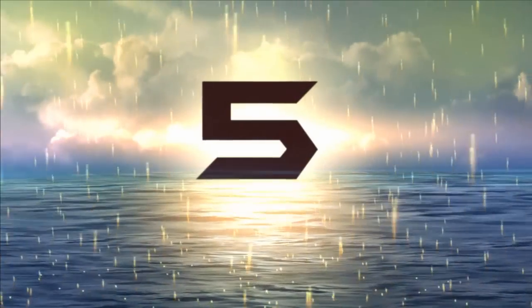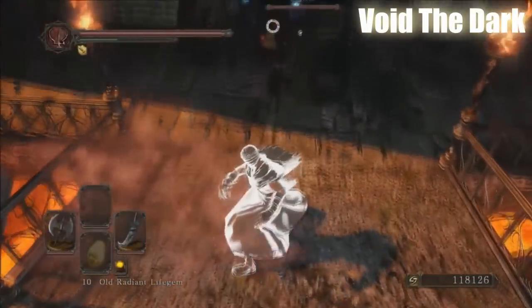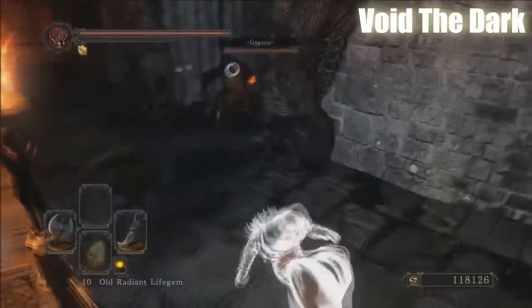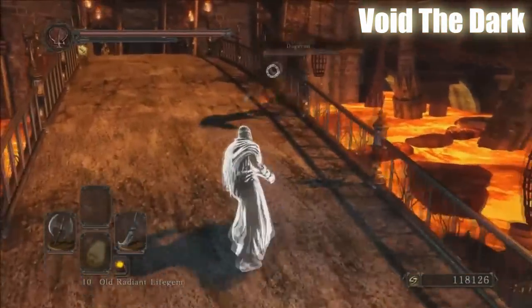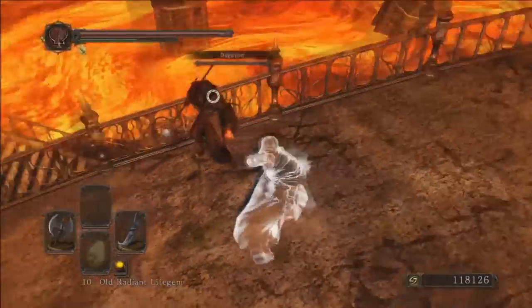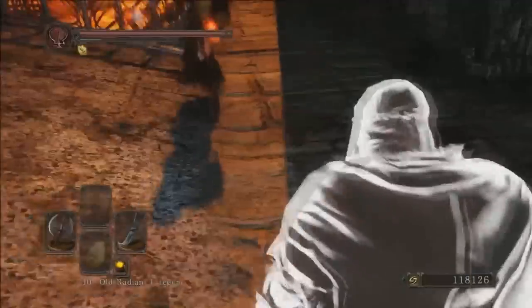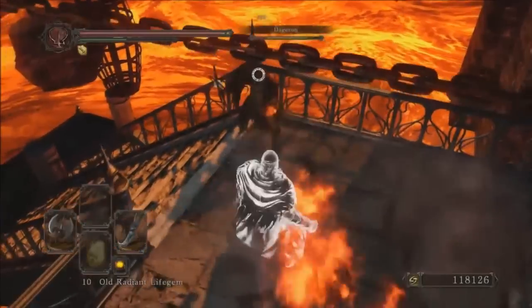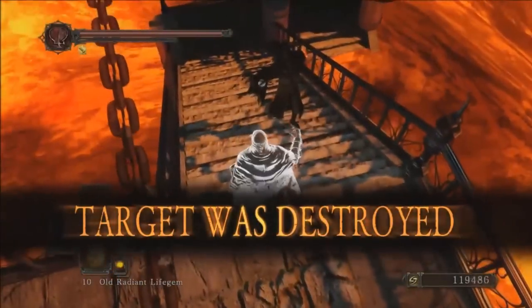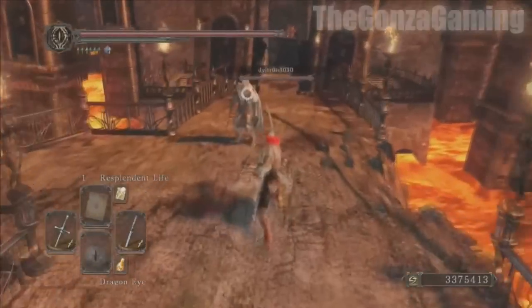At number 5 it gets a bit sneaky, as this person is using two illusory rings — the Ring of the Exalted and Ring of the Conqueror — which are two very rare rings that turn your right and left hand weapons invisible. He uses them to great effect; his opponent couldn't see his special attack with the curved dragon greatsword. He looks so intimidating, like he's running at you to punch your face in, but he finishes off the fight with a couple more hits. A clear, undeniable victory.